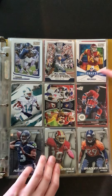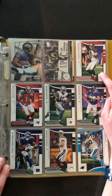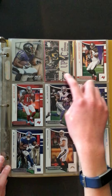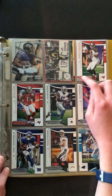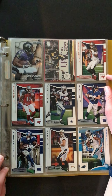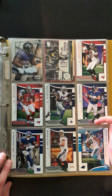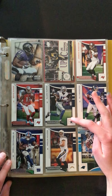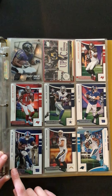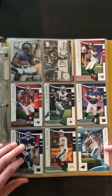There's a Sam Darnold rookie right there. Here's a Jameis Winston Rookies and Stars, Ray Rice Ravens, a hockey Evgeny Malkin. We have Mike Evans, Alan Hurns, Eli Manning, Odell Beckham, Philip Rivers, and an Ian Thomas rookie right here.